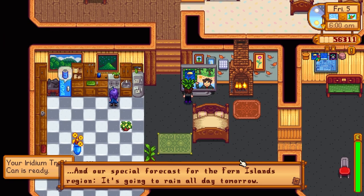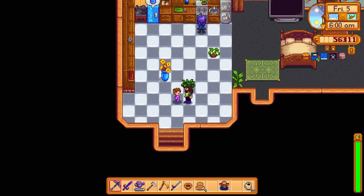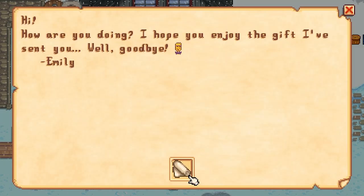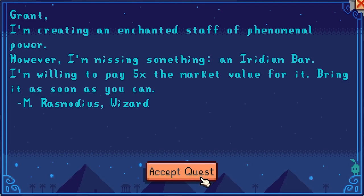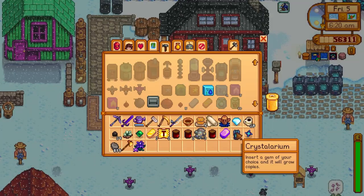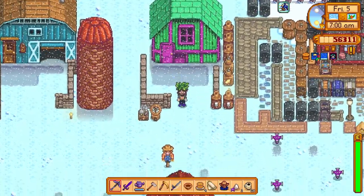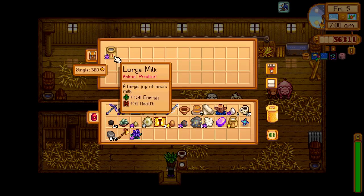Our trash can's ready — we'll go ahead and get that. The traveling cart's here today too. We got some mail — thank you for the cloth. A wizard is creating an enchanted staff of phenomenal power and is missing an iridium bar. He's willing to pay five times the market value for it — we can do that. I made another crystallarium that will do emeralds. We'll bring this iridium bar to the wizard. Let's check out the traveling cart — a patchwork rug, I'll take that for the kid's room, and a battery pack too.